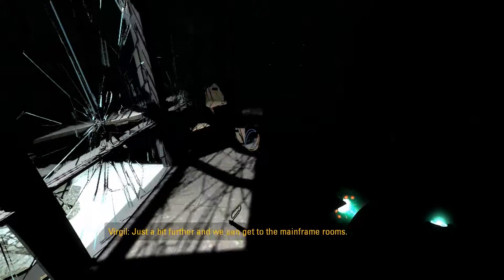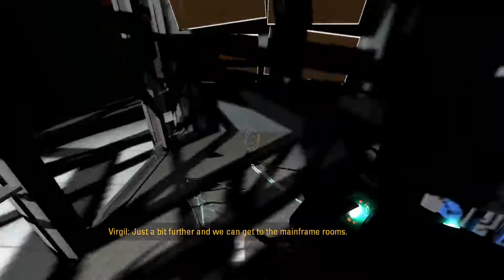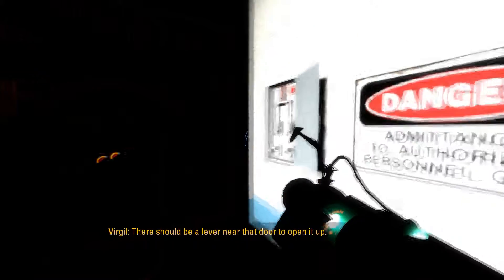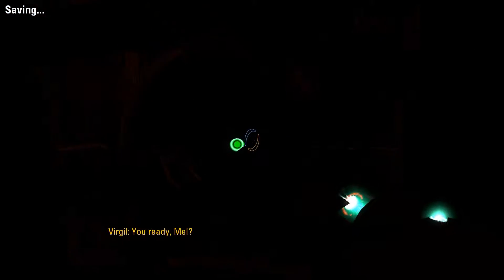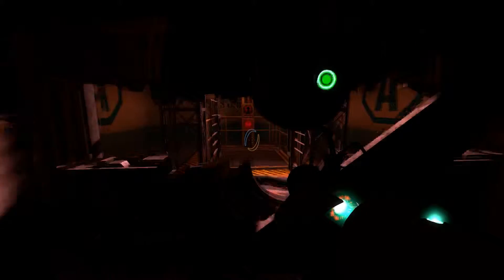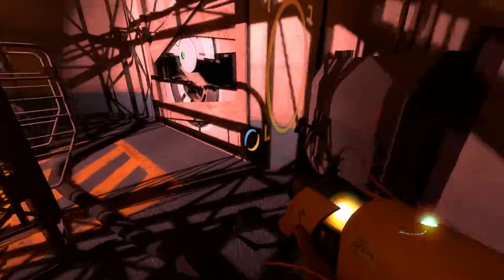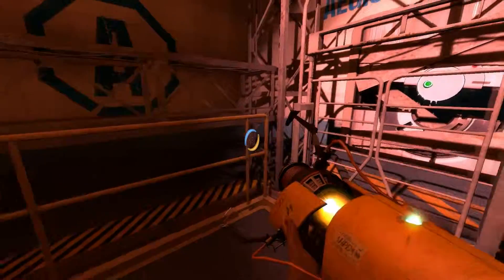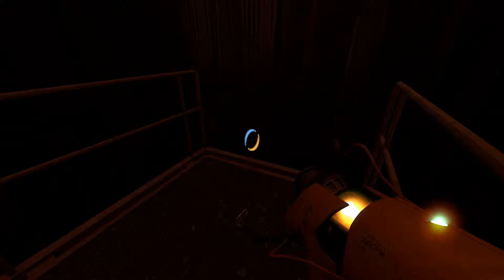Okay, where is it? A bit further and we can get to the mainframe rooms. There should be a lever near that door to open it up. Yeah, that. Of course it doesn't open up all the way. Oh. It's finally boss time. Hopefully. I don't even know. I'm actually kind of curious what the boss looks like. Maybe a cutscene? Maybe. Yep.